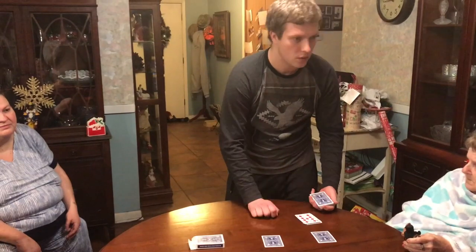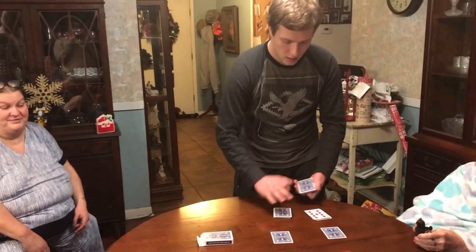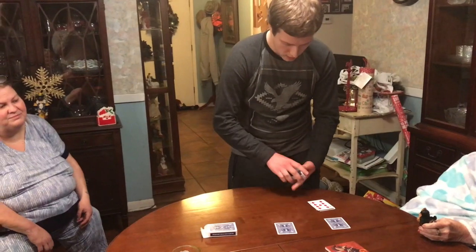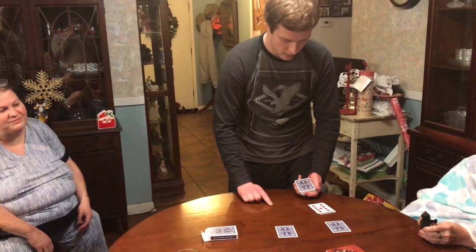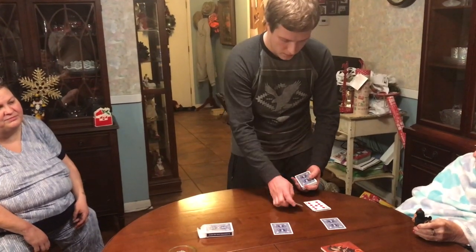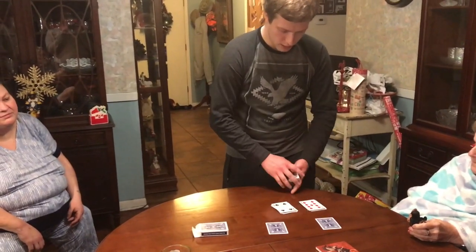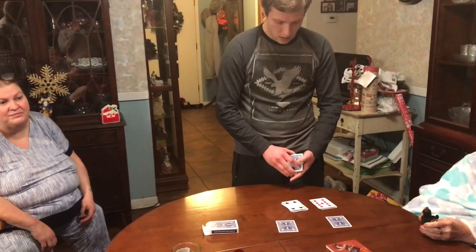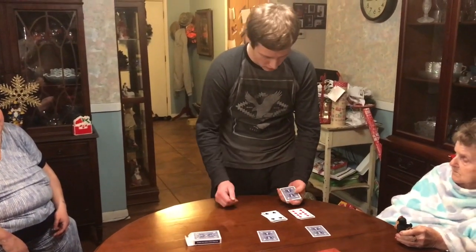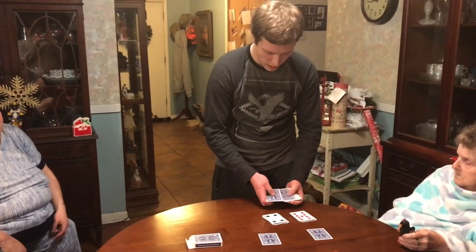It looks like the color of this card is a red card. Now we need to know the number of the card, so let's spell number — N-U-M-B-E-R. It looks like the number of this card is a four. So a red four. And now we just need to know the suit, so let's spell suit — S-U-I-T.